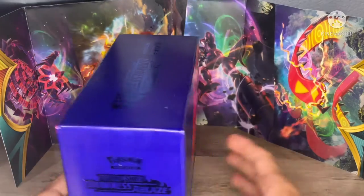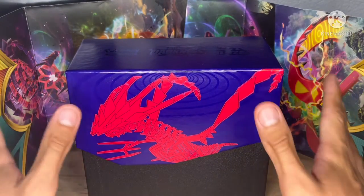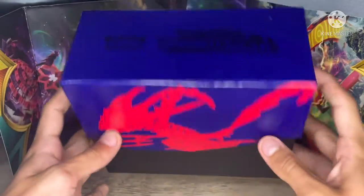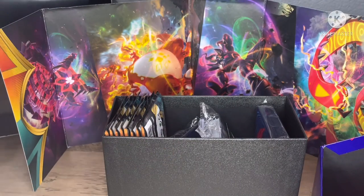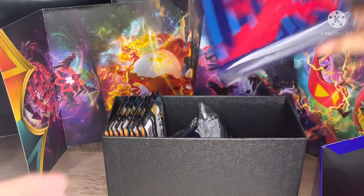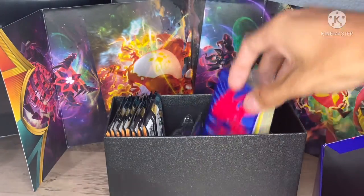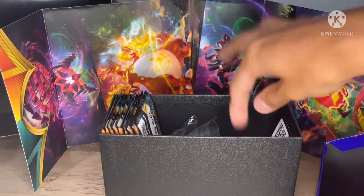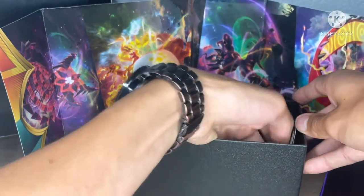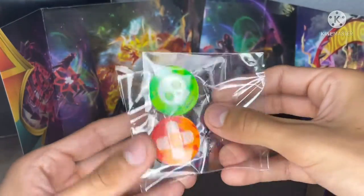So we finally opened it up. You might be wondering why the lighting looks so different — there's no time to explain. But this box really looks nice. Here we have some sleeves — this actually looks really nice, but I have my own sleeves. And here are the energy cards — we're not going to open those because we already know what they are. There's the TCG code, but I'm not going to show you guys because I want to keep it. And the dice — the poison and burn ones.